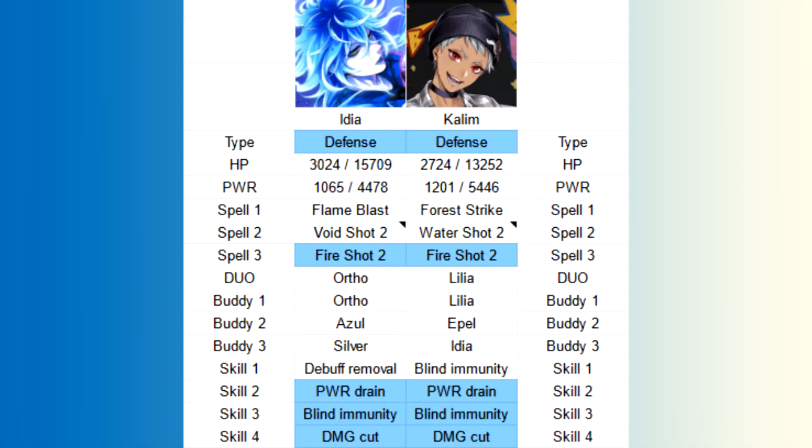Kaleem has a lower HP but a higher attack than Idia. He has Fire Shot 2, but it's his Spell 3, so right now they have no spells in common. However, Kaleem has both Blind Immunity and Power Drain on foes, and his Spell 3 also has a damage cut to foes. Three out of four of the same skills is honestly pretty good, even if you'll have to wait for that Spell 3 and damage cut. They share no buddies, but fun fact — Idia is one of Kaleem's buddies.